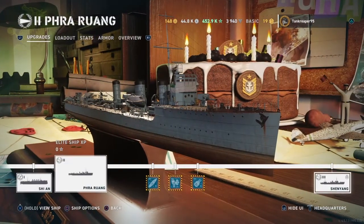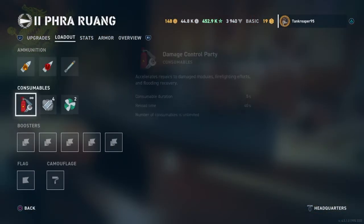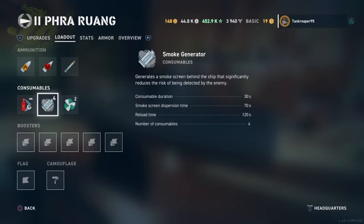This is a tier 2 ship that leads on to the other Pan-Asian destroyers. It gets HE, AP, and torpedoes. It also has a damage control party consumable with a duration of 5 seconds, reload time of 40 seconds, and unlimited charges. The smoke consumable has a duration of 30 seconds, dispersion time of 70 seconds, reload time of 120 seconds, and you only get four of these.